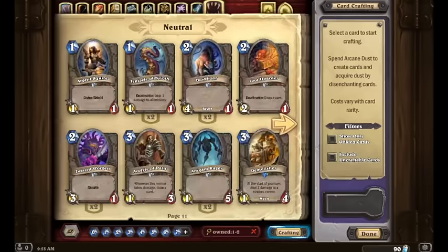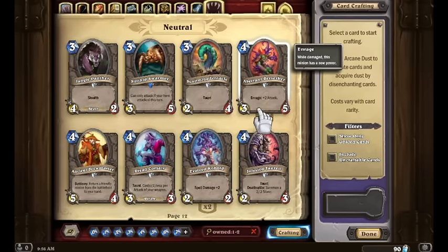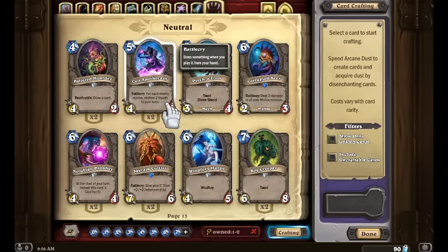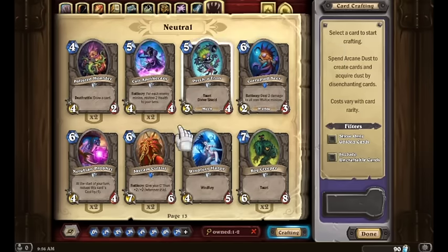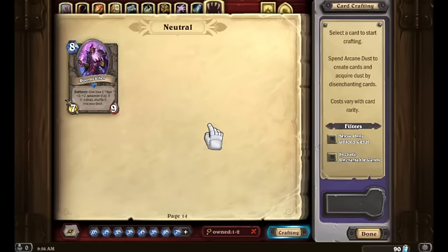And then on to our Neutrals — we've got a pretty good collection. Some highlights: one Argent Squire, two Tentacles of N'Zoth, two Duskboars, one Loot Hoarder, two Twisted Worgens, one Acolyte of Pain, two Amgam Ragers — also known as free dust — one Demolisher, one Jungle Panther, a Silithid Swarmer, a Squirming Tentacle, two Aberrant Berserkers, one Ancient Brewmaster, a Dread Corsair, two Evolved Kobolds, one Infested Tauren, two Polluted Hoarders, two Cult Apothecaries, one Psychotron, one Corrupted Seer, two Nerubian Prophets, two Scarum Cultists, one Windfury Harpy, two Bog Creepers, and one Doomcaller.